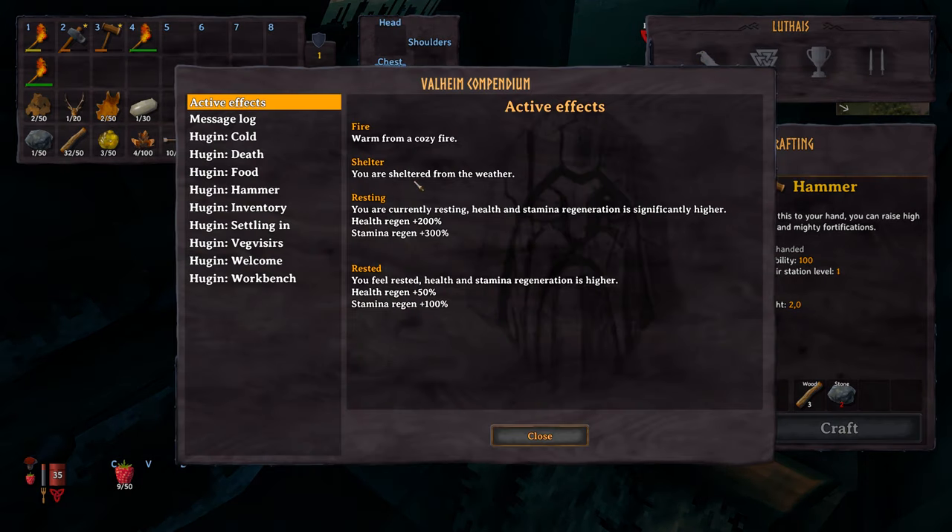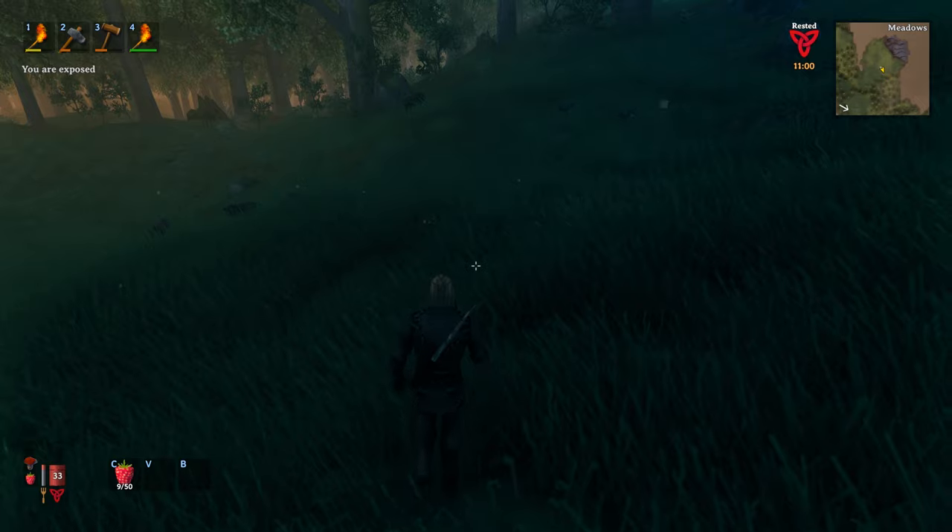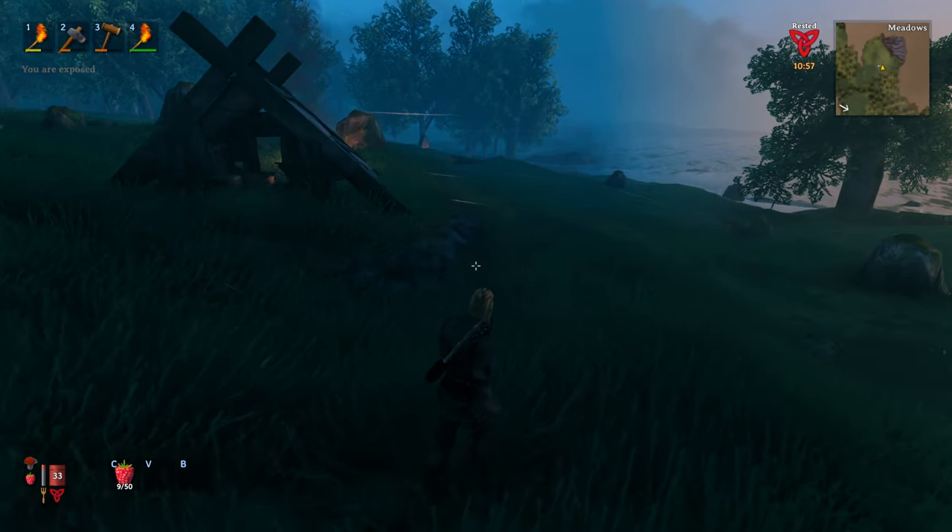The rested buff is important: a fire keeps you warm and cozy, shelter protects you from rain. While resting it gives 200% health regen and 300% stamina regen — very important if you're in danger. Honey is great for quick health regen. Once you have the rested buff timer, you get a 50% health regen bonus and 100% stamina regen bonus. Once you leave the fire you only have the rested buff, but it still helps a lot.